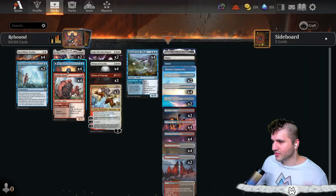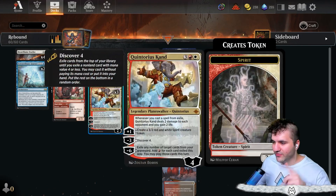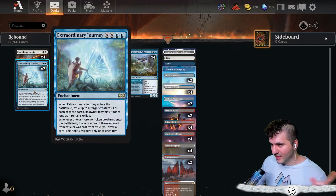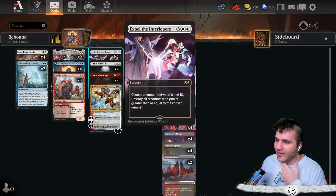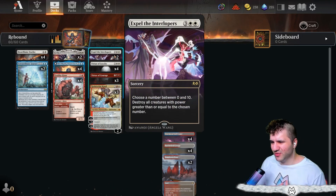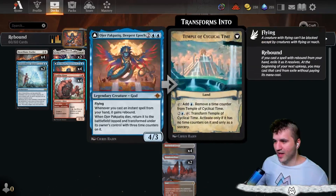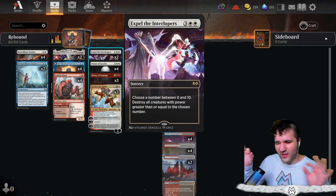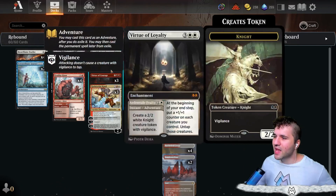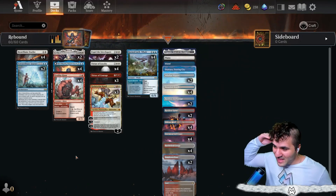Aggro's everywhere so we need to keep that in mind. Extraordinary Journey is really good as a two-drop discount — if you discover four with Quintorius you can grab it. Whenever you play a creature from exile you get to draw, which is nice. And Expel the Interlopers lets us pick and choose who lives and who dies if they have big dinos on the board.